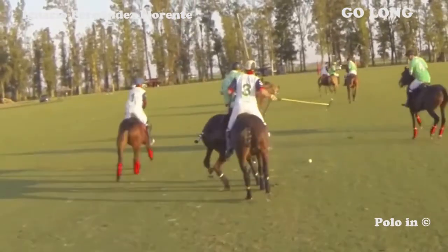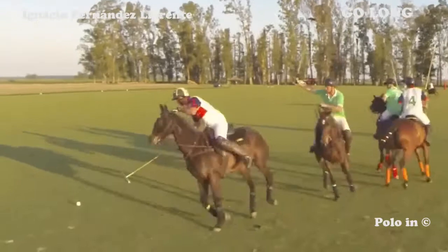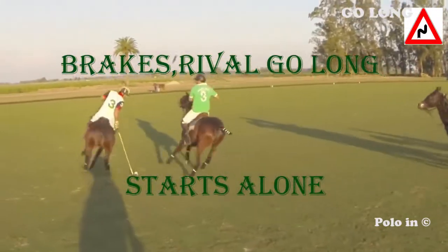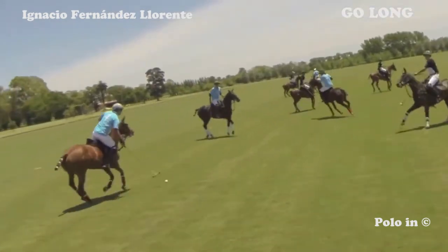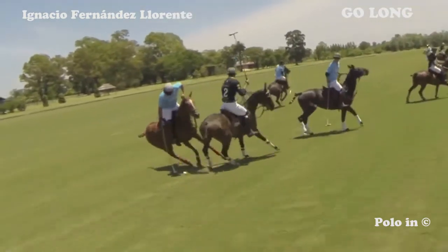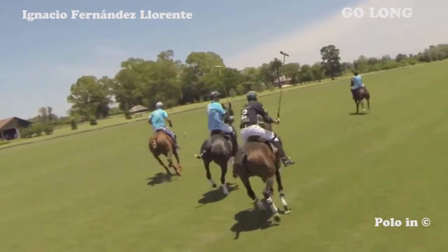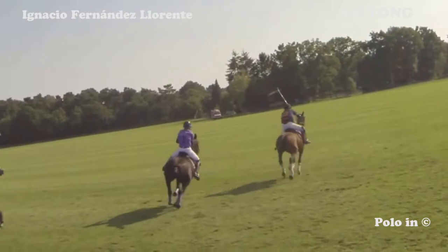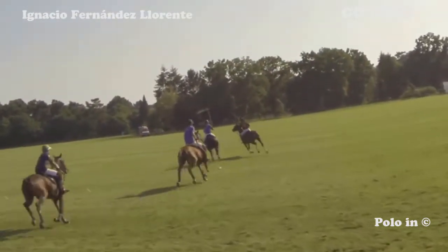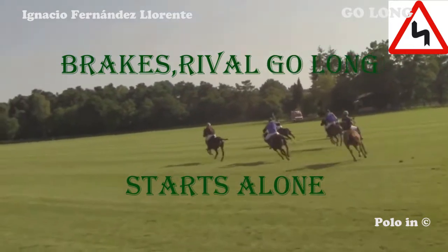The white player cannot go forward. He keeps the ball, turns around, goes back, and loses his opponents. The light blue player confuses his opponent who goes long and he escapes, putting a distance between him and his opponent. The blue player stops, lets the violet go long, and escapes alone.